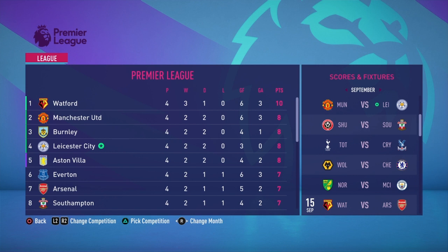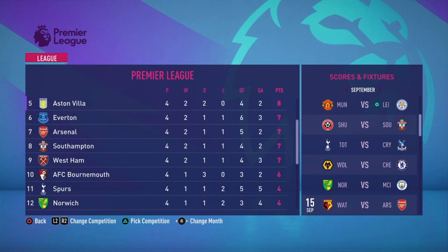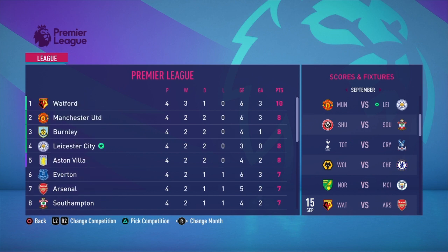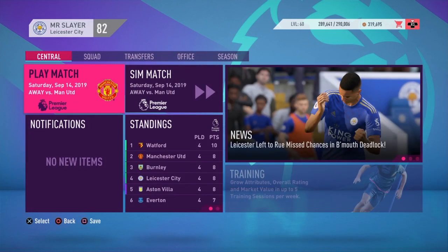Manchester United have had a decent start to the season — two wins, two draws, picking up eight points. Spurs are down in 11th, averaging a point a game with one win, one draw, and two losses. For every single game we play, until there is a fix, I will be selecting the strongest squads possible. We are undefeated and Manchester United are undefeated as well in the opening four games, so let's go to Old Trafford and hand Man United their first loss.